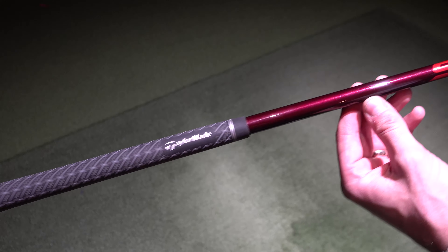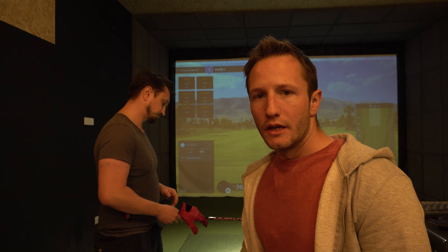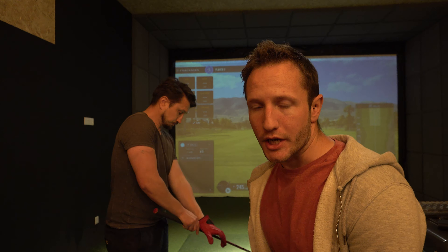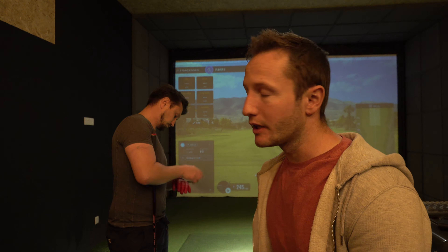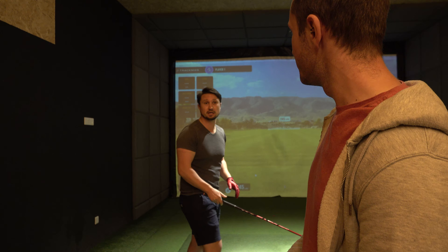This is the standard length Fujikura Speedster NX, which is a 50 gram regular shaft. Finn's going to start off with the regular shaft, hit 10 shots, and we're going to see the overall average distance and the dispersion — very right or very left.